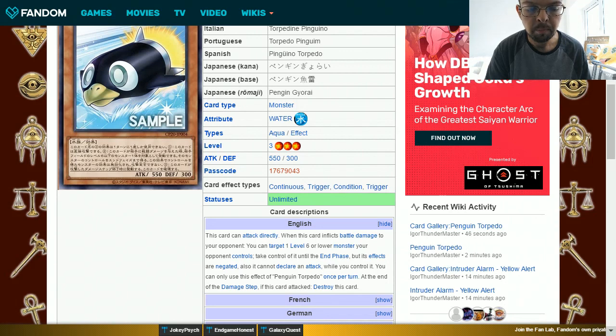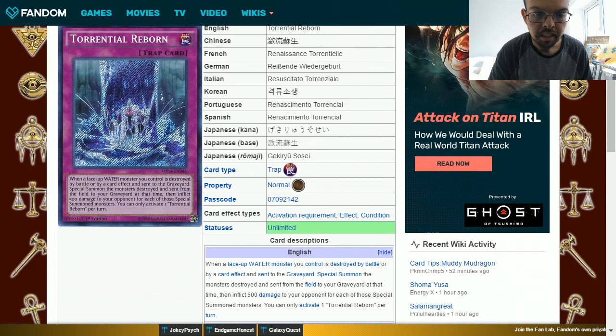At the end of the damage step, if this card attacked, destroy this card. The second card for this combo is Torrential Reborn. This is a normal trap card and its effect is: when a face-up water monster you control is destroyed by battle or by a card effect and sent to the graveyard, special summon the monsters destroyed and sent from the field to your graveyard at that time, then inflict 500 damage to your opponent for each of those special summoned monsters.